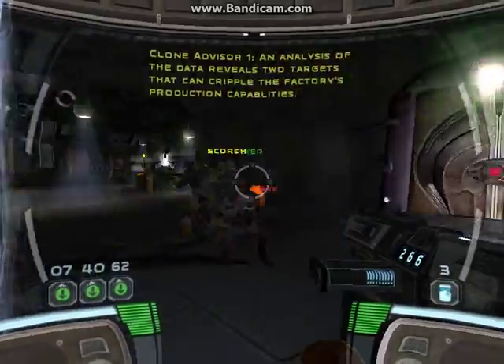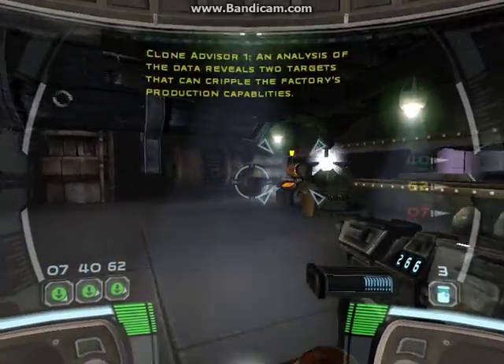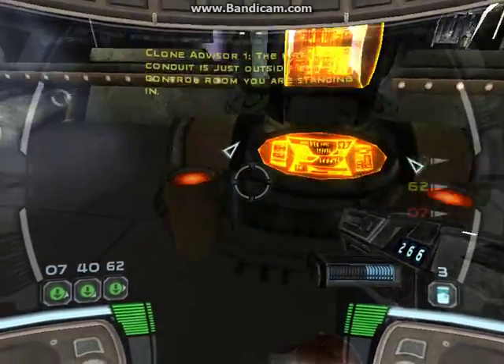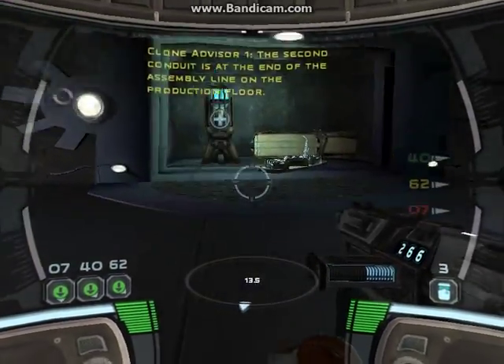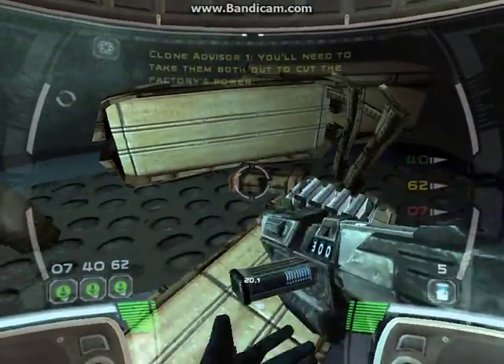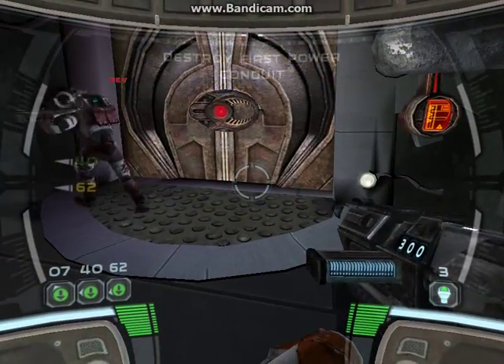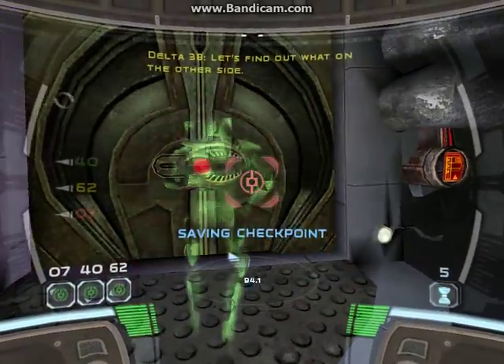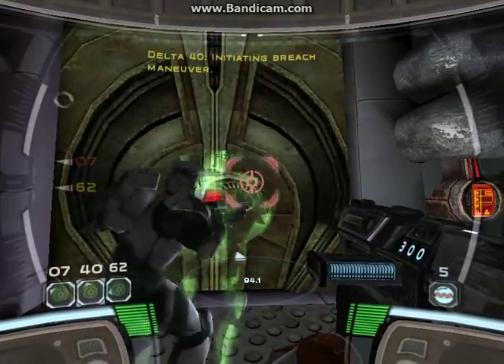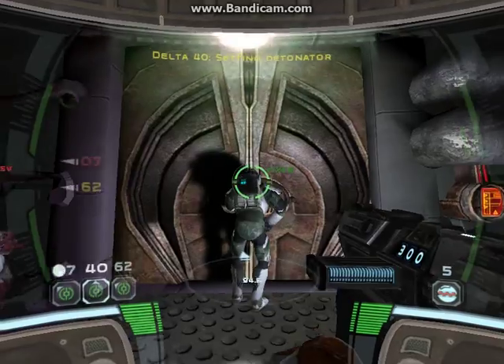An analysis of the data reveals two targets that can cripple the factory's production capabilities. The first conduit is just outside the control room you are standing in. The second conduit is at the end of the assembly line on the production floor. You need to take them both out to cut the factory's power. Updating objective tracker now. Let's find out what's on the other side. Initiating breach maneuver. Setting detonator. Clear!